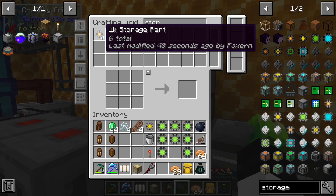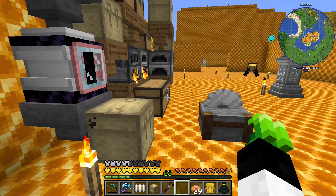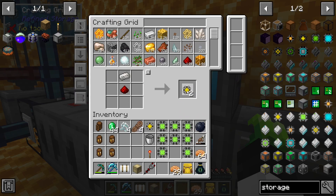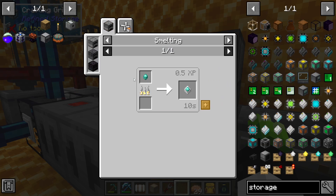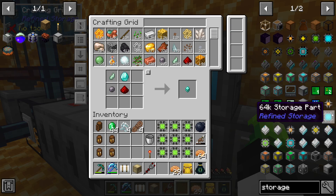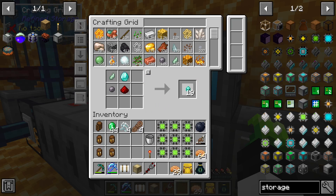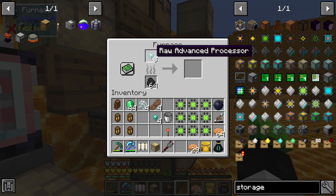Storage. I need two more. Alright, and now we can make... I need diamond ones, that's right. Since I'm going straight to the 256, I'll need 4, 8, 16, 20 - I'll need 20 of these. I think my math was right there, but it probably wasn't because I am bad at math.